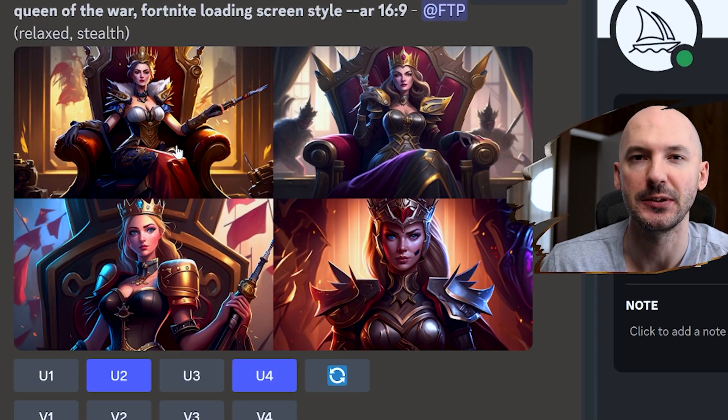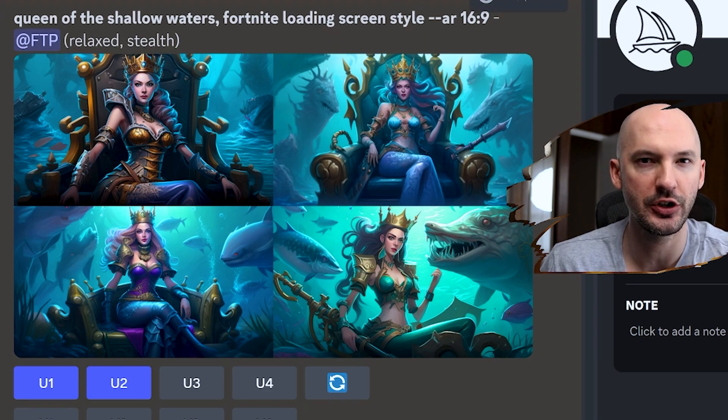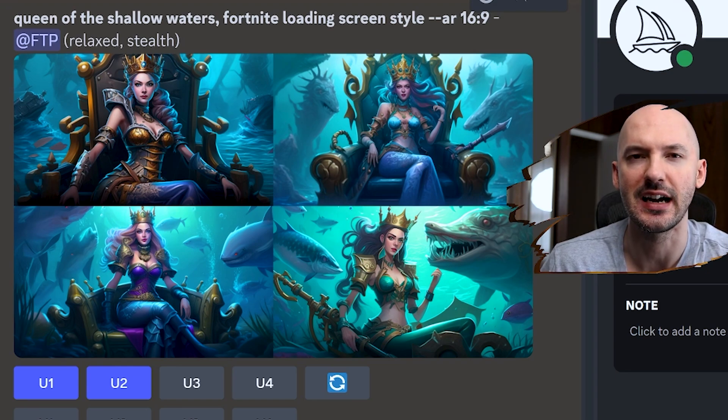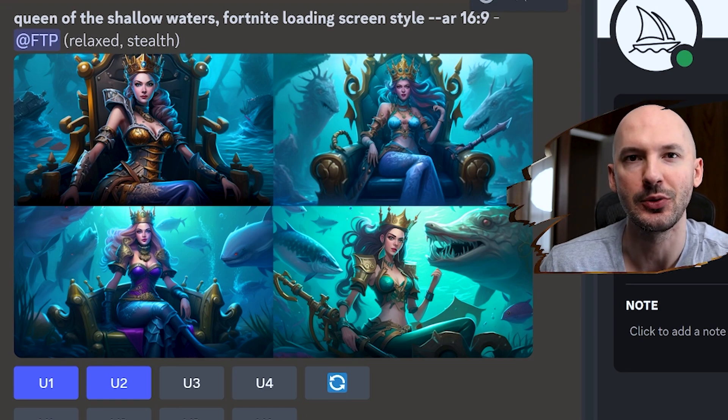Let's take a look at this next example: queen of the shallow waters, Fortnite loading screen style. Look how good these are — the sea monsters in the background. That's kind of hard to get on your own without this phrase. For some reason, Fortnite loading screen style brings together the whole package: character design, accessories, background, vibe. It's just way too perfect not to share with you all.